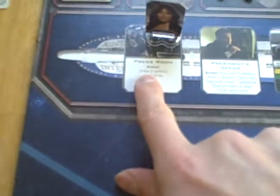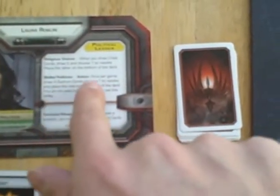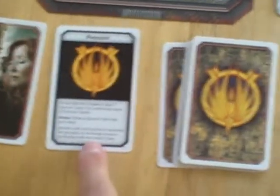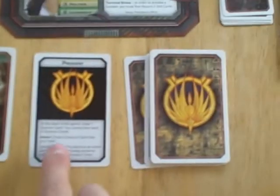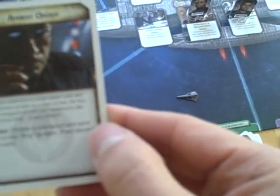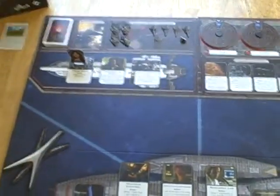Actions can also come from your location — in this case she can use her action to draw two politics skill cards. Actions can come from your character sheet: she's a skilled politician, so once per game she can draw four quorum cards. They can also come from your title card, which says draw a quorum card into your hand. She's going to use her president card to draw a quorum card — 'Arrest Order' — which lets you choose a character and send them to the brig, then discard this card. That's going to come in handy considering she's a Cylon.